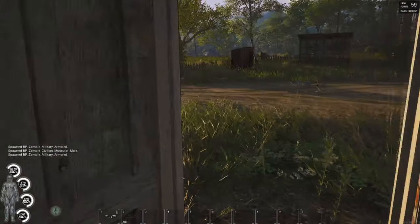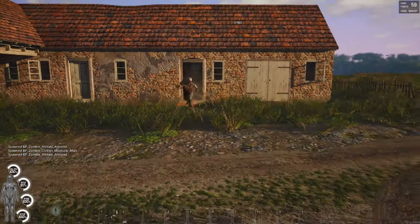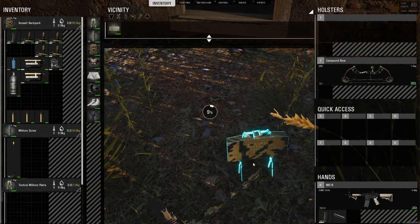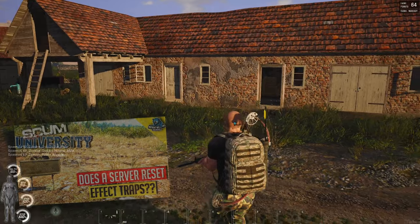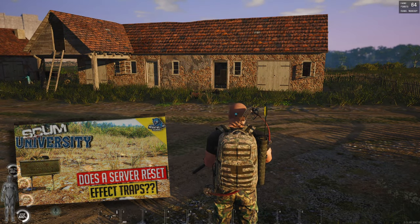Animals and puppets will detonate traps. In the past, there have been several reports of disappearing traps on server reset or upon logging off. I was unable to recreate those scenarios on our Wolfpack server. I'm not saying that those players are wrong, I just could not recreate the bug. I have posted a video explaining this on December 28th, 2019, and I will link that video in the description below.